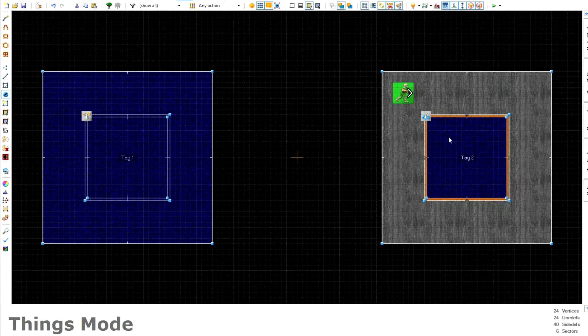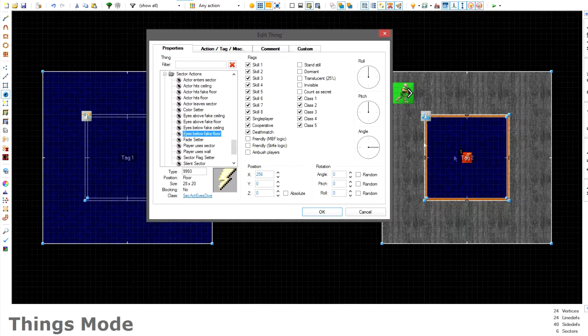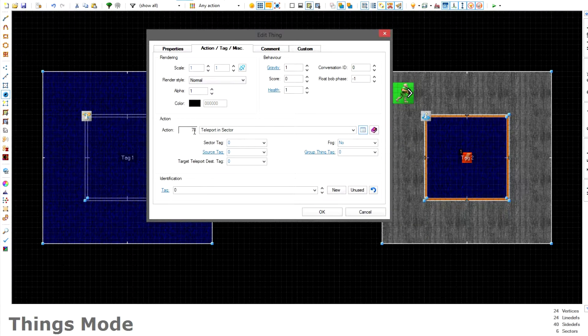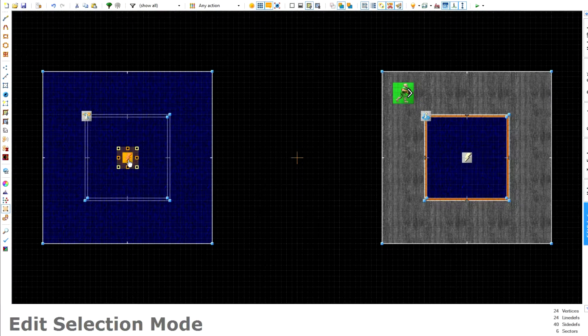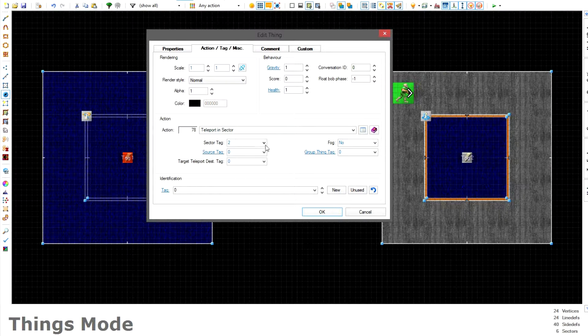Go to things mode and place a special item in each sector. In the upper sector, you want the item type 'eyes below fake floor' — yes, that's confusing but that's what you need. Set its action to 'teleport in sector' and set the sector tag to match the tag of the sector it's in. For the opposite sector, place 'eyes above fake floor' in the lower sector, also with its action set to 'teleport in sector' targeting its own sector tag.